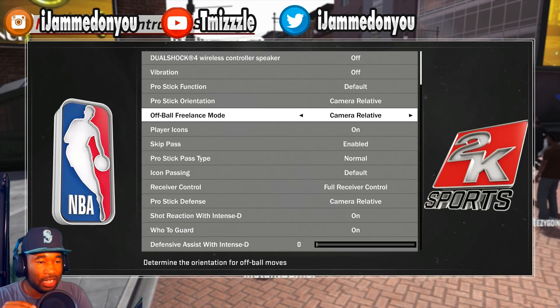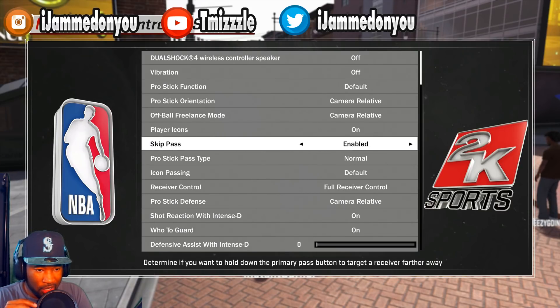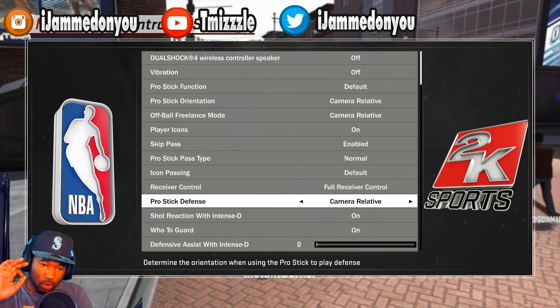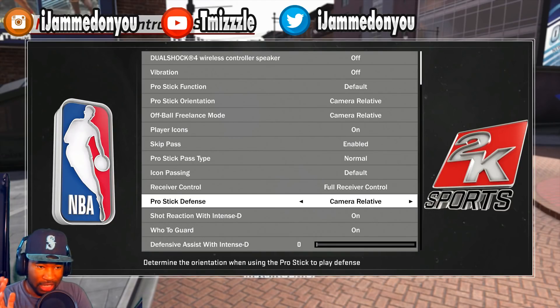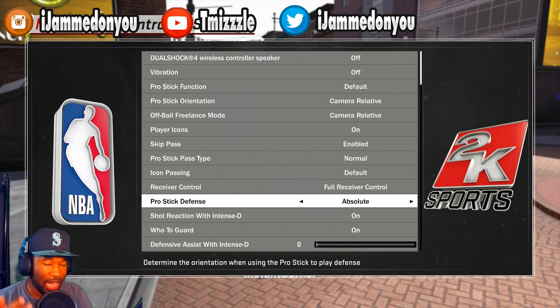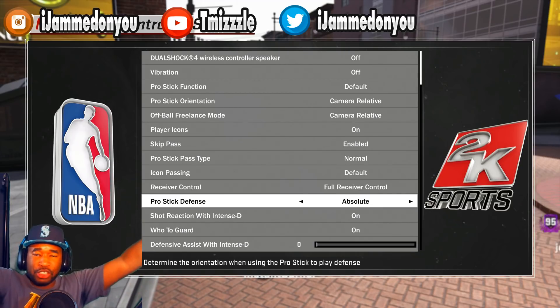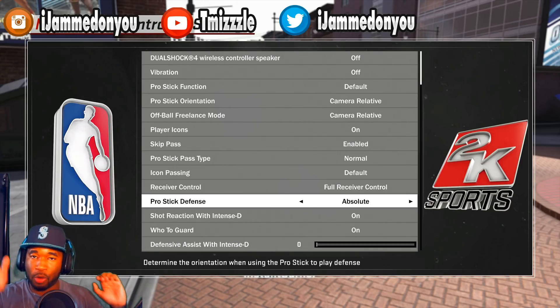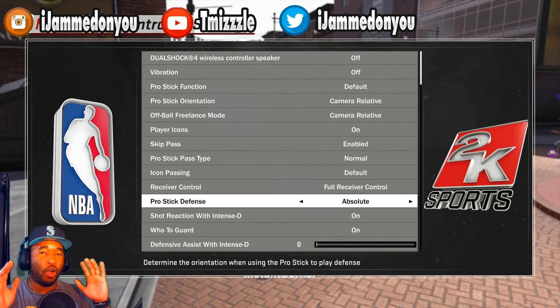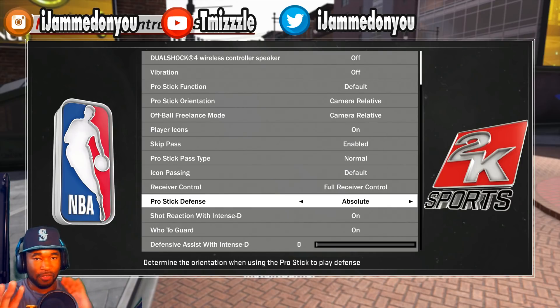You want to have off-ball freelance mode on camera relative. Next, pro stick defense - pro stick defense is right stick defense. That means if you're trying to put your hand up or face guard the player, how do you want this to be? You want this on absolute. The reason is: if you want to put your hands up, you want that to be up on the right stick. With camera relative it might be left, right, or diagonal - it's easier to have this on absolute.